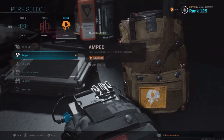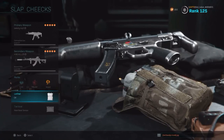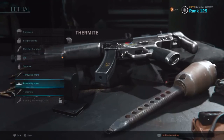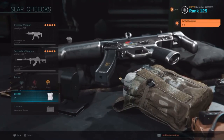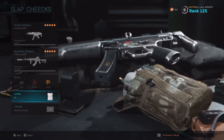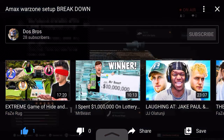People say Amped throws your seat but I don't think it throws it forward faster. When you have the Thermite with Amped you can throw it almost instantly. And this AMAX with Amped is crazy — I'm gonna post another video of gameplay with this AMAX. Alright guys, this is my AMAX build, I'm gonna end the stream here.